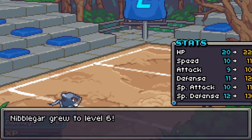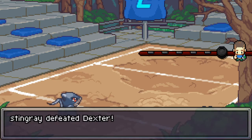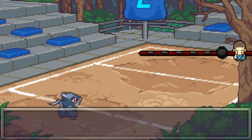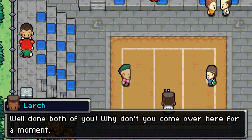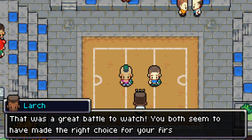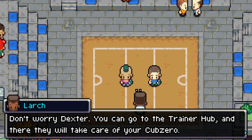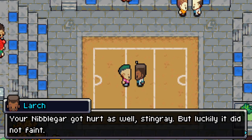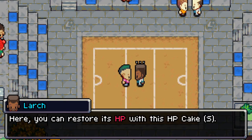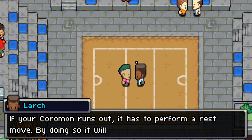I defeated Dexter! Got 49 gold for winning — that's pretty cool. 'Well done, both of you — that was a great battle to watch.' 'Larch, what will happen with my Cub Zero?' 'Don't worry Dexter — you can go to the training hub and they'll take care of your Cub Zero.' 'Stingray, your Coromon got hurt as well, but luckily it did not faint. Here — you can restore its HP with this.' Awesome!